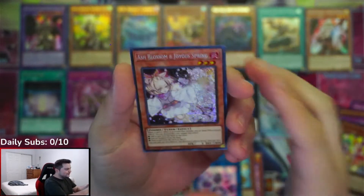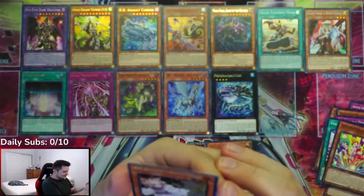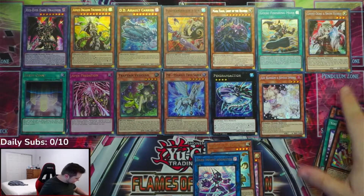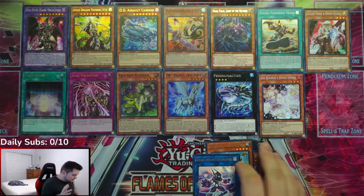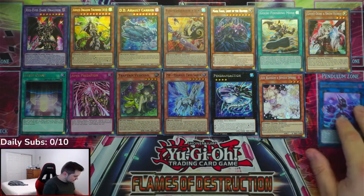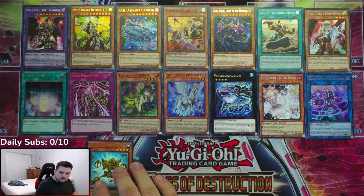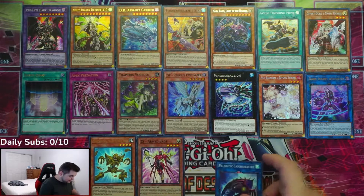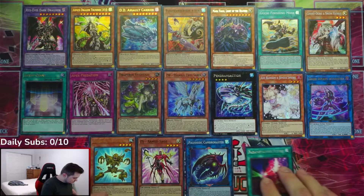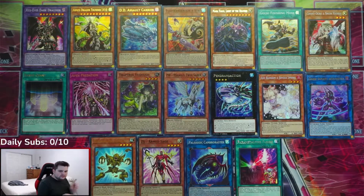Ash Blossom — that's the card I was just talking about! Ash Blossom and Joyous Spring. I'll definitely need to use one of those in a deck I'm building. A lot of people just run three Ash Blossoms because they're overpowered — most people don't even run them for synergy, just for the negate ability.